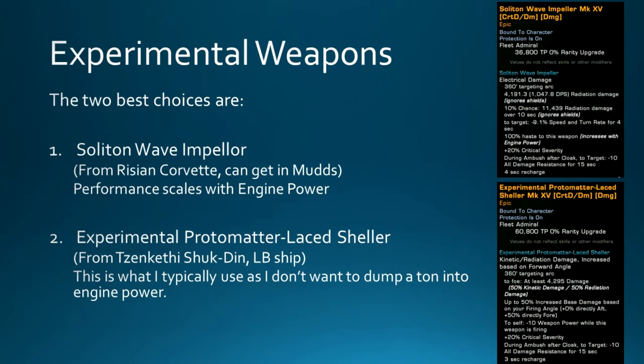For experimental weapons, the two best choices are the Soliton Wave Impeller from the Rising Corvette, available in Mudd's and unlocking for your entire account — though it scales with engine power, so you'd want engines as your second highest power level. The alternative is the Experimental Protomatter Lace Sheller from the Zenkethri Shuk'din, a lockbox ship. This is usually what I use because it doesn't require investing in engine power and performs very well, though it is from a lockbox ship.